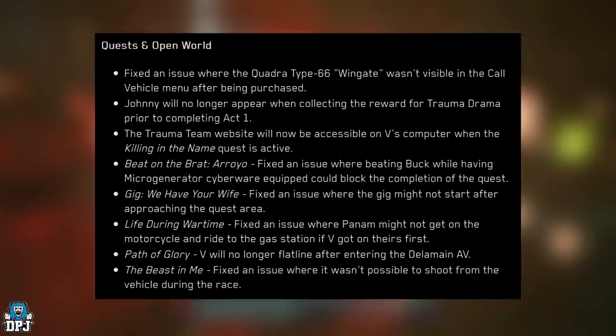Moving on to quests and open world: fixed an issue where the Quadra Type 66 Wingate wasn't available in the cool vehicle menu after being purchased. Johnny will no longer appear when collecting the reward for Trauma Drama prior to completing Act 1. The Trauma Team website will now be accessible on V's computer when the Killing in the Name quest is active. Beat on the Brat Arroyo: fixed an issue where beating Bok while having a micro generator cyberware equipped could block quest completion. Gig 'We Have Your Wife': fixed an issue where the gig might not start after approaching the quest area. Life During Wartime: fixed an issue where Panam might not get on the motorcycle and ride to the gas station if V got on it first.